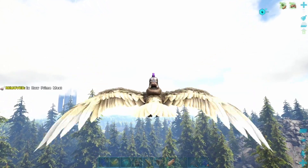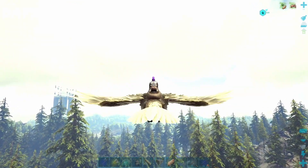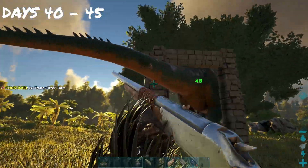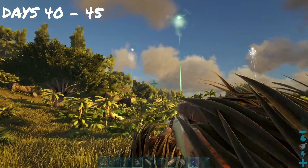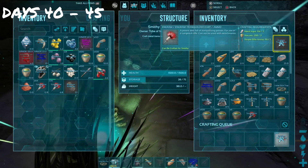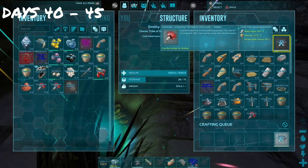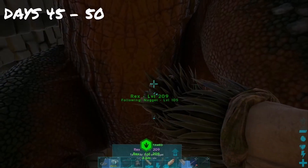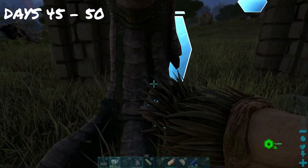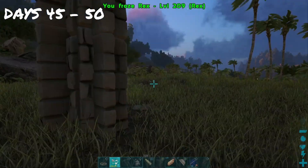So we decided to go back home. It was a long fly home, but on the way we found a level 140 Rex. We trapped it and tranked it, and while it starved we went back home and replaced the trank darts we'd just used. At the start of day 45 it finished taming up and we cryo it to bring him back home.